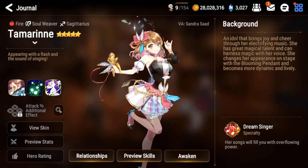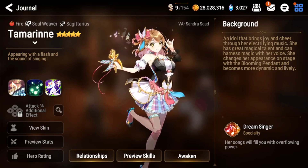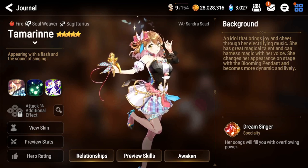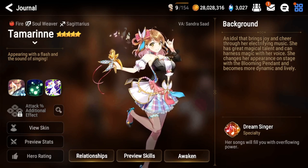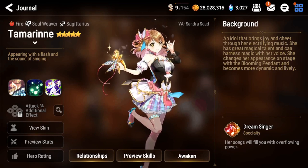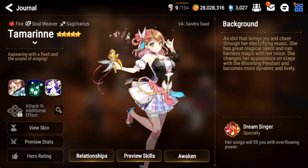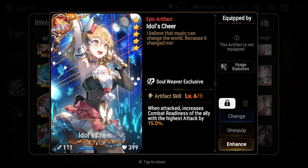If you are hurting on bookmarks and want to pull Kayn, who's coming out in about two weeks, you could skip this banner and get Tamron from the story summon later. But I recommend pulling her sooner rather than later because Tamron is just that good — super powerful and the best PVE unit in the game.